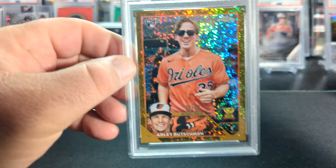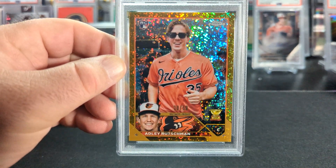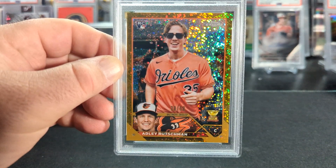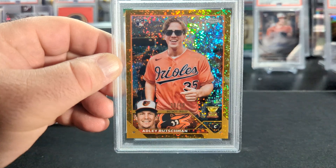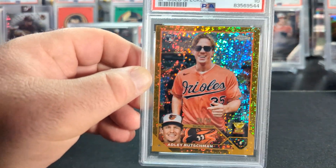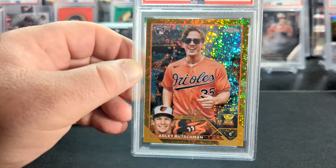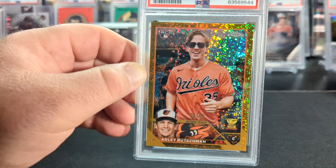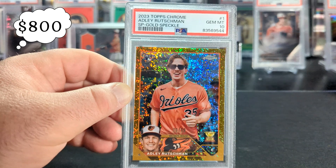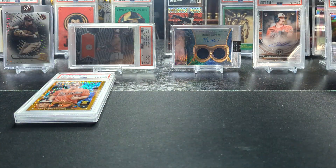Next, we have the gold sparkle image variation of Adley from Topps Chrome 2023. This is a cool looking card. I'm not as big a fan of the gold wave as they've been adding parallels, but the gold sparkle is nice. They look really, really nice in person. It pops when you take photos of it. They're just cool looking cards. And it got a 10. Two for two, doing good.